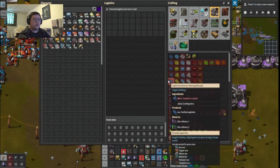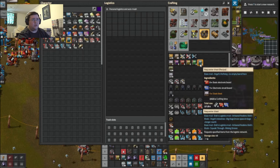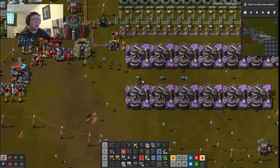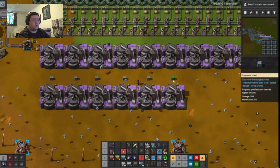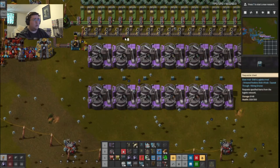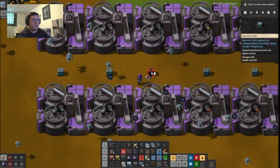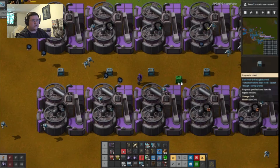Should I have each thing its own individual container? Well, for now it will have its own container. If it starts getting a little too out of hand then I will sort it out. How many spots is this? One, two, three, four, five, six, seven...